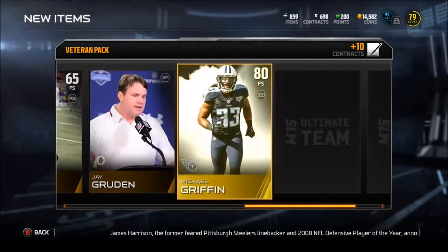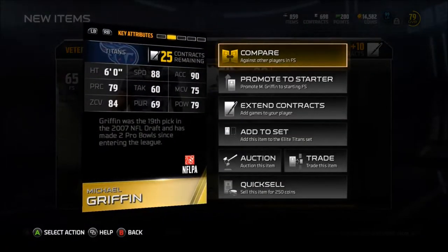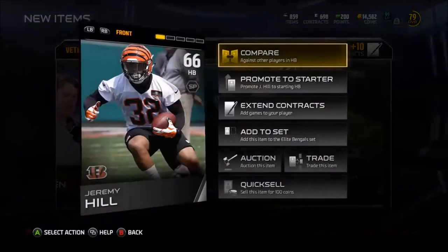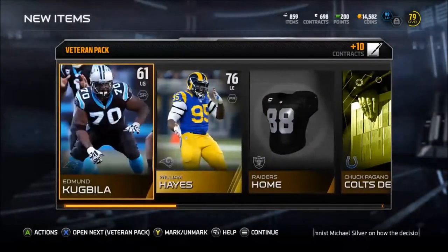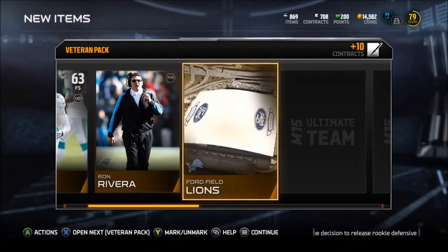In this pack you see we got a William Hayes, and then we get a Michael Griffin: 84 zone, 88 speed, 90 acceleration, 79 hit power, 69 pursuit and 60 tackle — not the greatest. And then there's Jeremy Hill: 80 speed, 89 acceleration, 85 trucking. Him and Gio Bernard are probably going to have a really good year. Don't sleep on the Bengals.